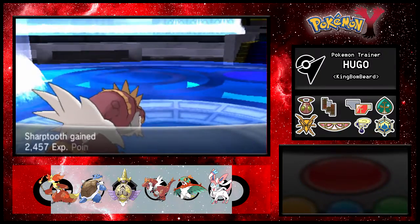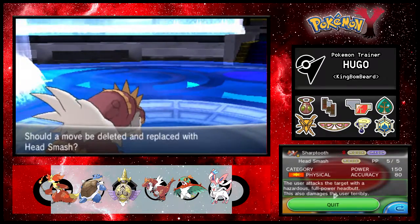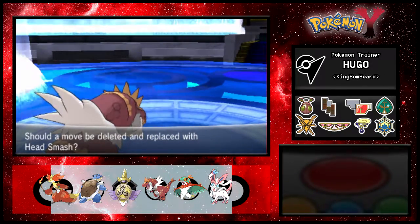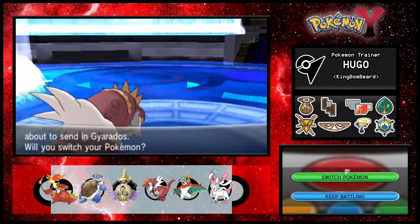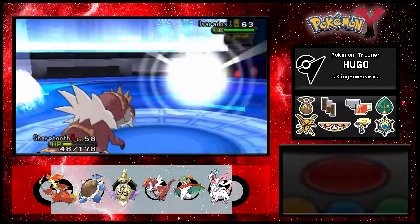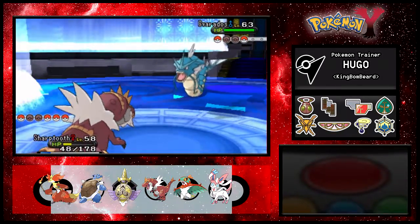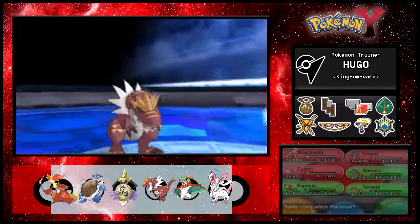Sharp Tooth grew to level 58 - wants to learn Head Smash, a rock type move. I'm not going to learn that - I think Earthquake is a much better move even though Head Smash gets STAB. Next is Gyarados - that would have been a good time to have Head Smash but oh well. Sharp Tooth stays out to Crunch and Earthquake. Gyarados uses Intimidate then Earthquake - Sharp Tooth is gone.